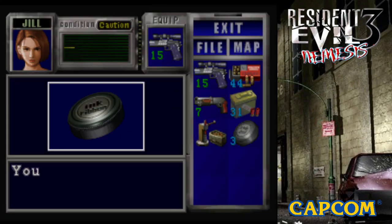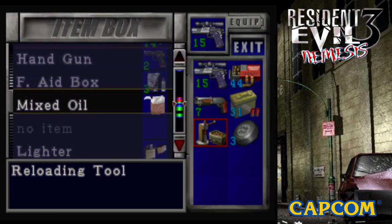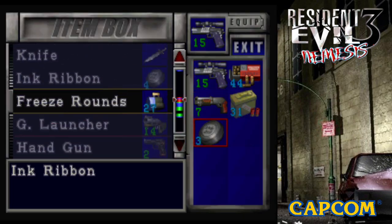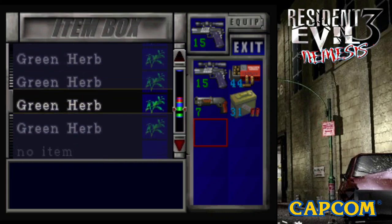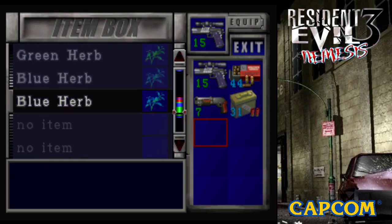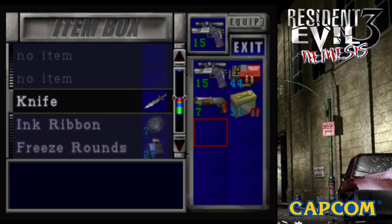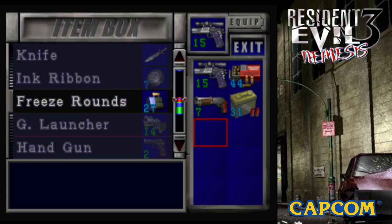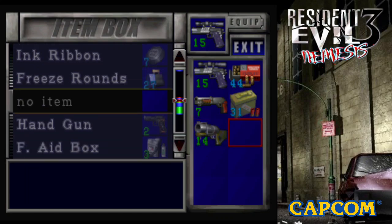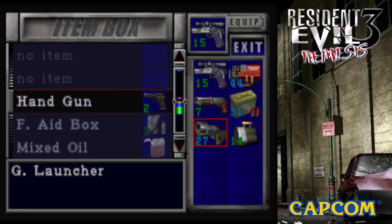I'll probably need some of those shotgun shells tonight. I'm also not gonna leave this here again — I can't believe I forgot this ink ribbon, that's embarrassing. Again, I don't plan to use a whole lot of ink ribbons. Let's clean this up a little bit, it's a little messy in here. There we go. Look at all those freeze rounds — I think I want to take those with me. I'll take the grenade launcher with them anyway.